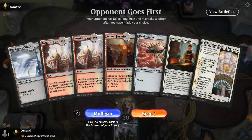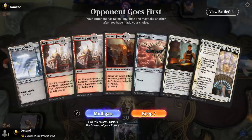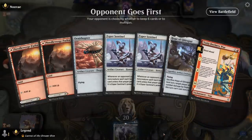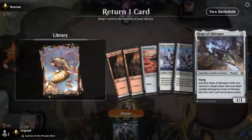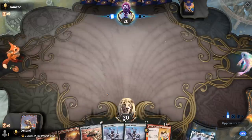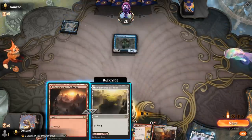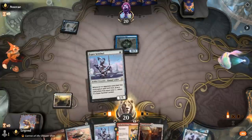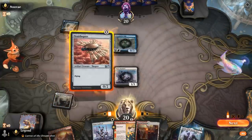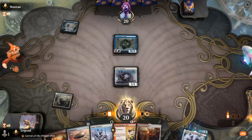We're on the draw now. The 4-lander is a little much, so we mulligan. I get rid of Hope of Ghirapur since Ornithopter is easier to deploy, and we have double Sentinel we need to play. Opponent is on Blue-Red Wizards — our arch-enemy. We can still play Sentinel. Probably okay to run out an Ornithopter. We can play it next turn before Declares War to get an extra artifact in play they may not expect. Opponents cast Wizard's Lightning and pay the tax — at least we're still slowing them down. And then we find a Foundry.